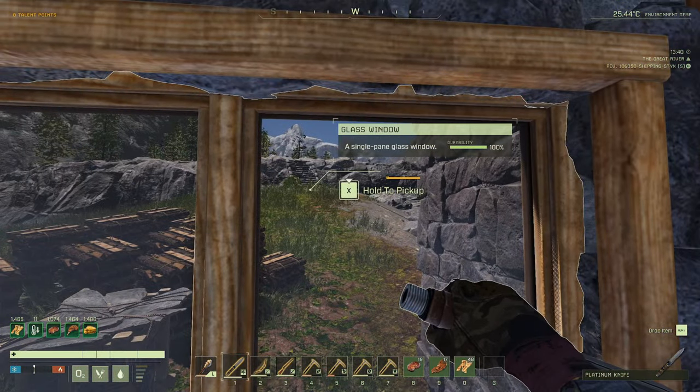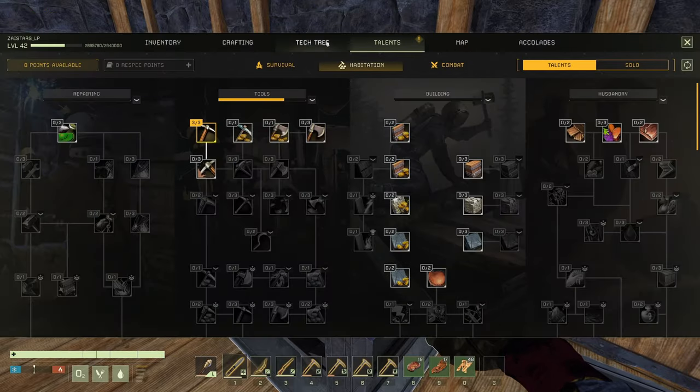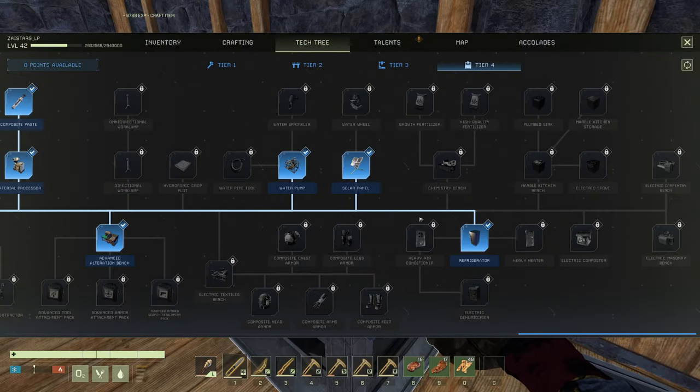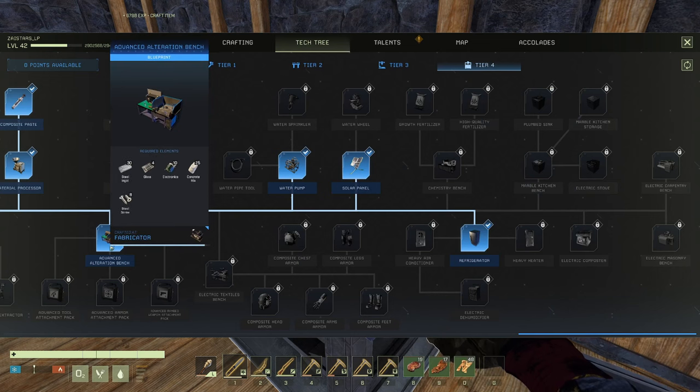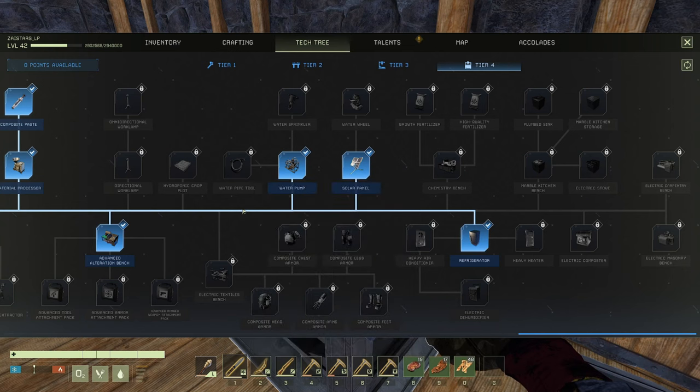It'll attack me if it's mean. We've got everything we need for solar panels, so let's craft that up. I did make a mistake — I screwed up and bought the fridge, solar panels, advanced alteration bench, and a water pump, but I don't have the water pipe tool.